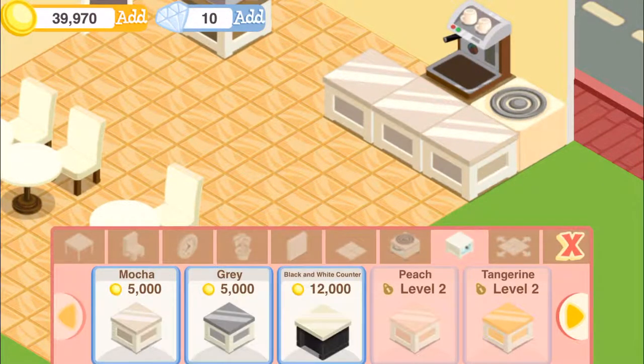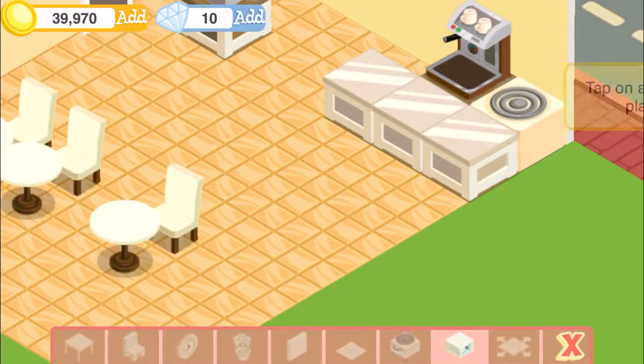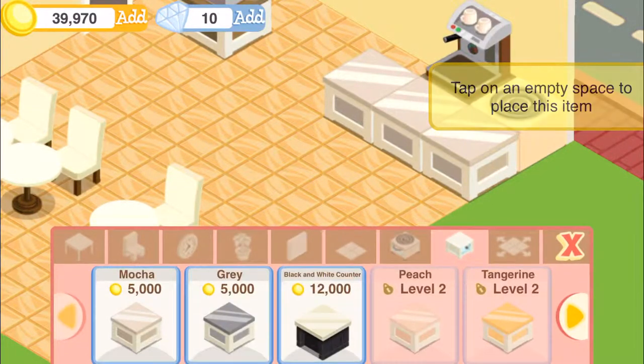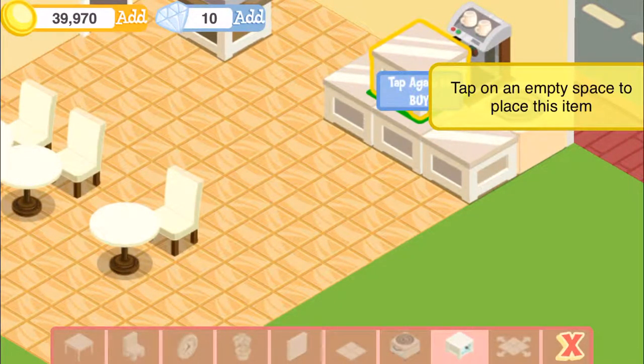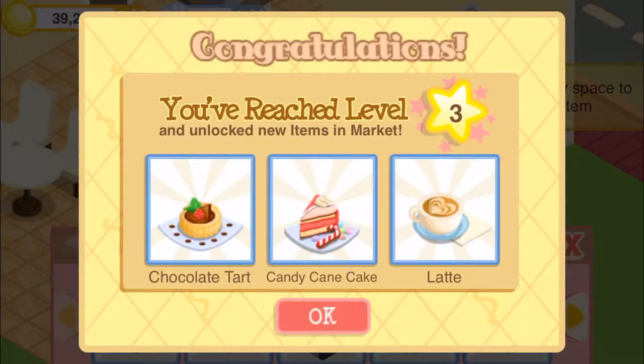Can we add another one right now? No, we can't — we've got to be level five. Let me add a counter right here. Tap an empty space and — alright, let's put it right here, just to make it look good. I'll allow it. Looks like we've reached level three.